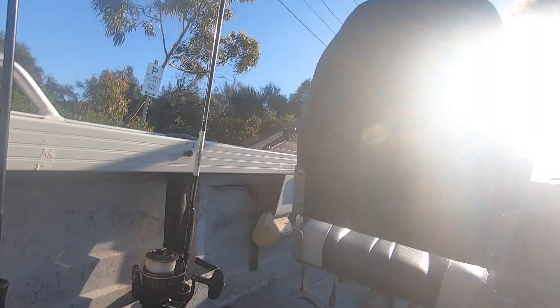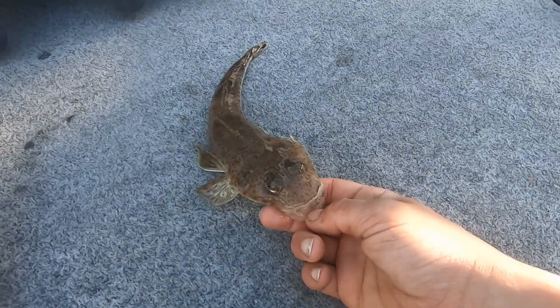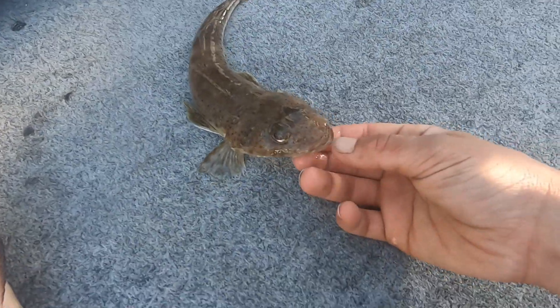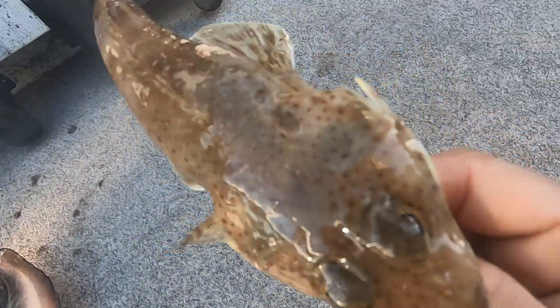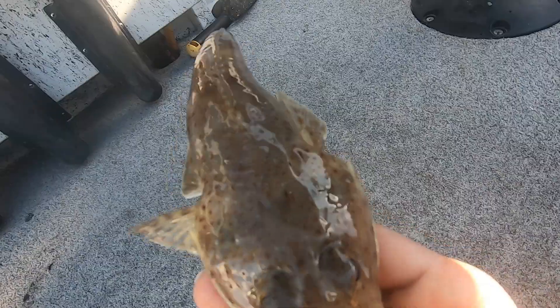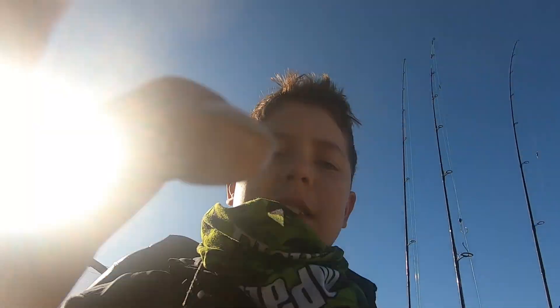So today we caught one rock cod, thirty centimeters, and one flathead thirty-four centimeters. The funny thing about flathead is they have these spikes - they have venom in them. It doesn't really hurt a human, it won't kill you, but it gives you a nasty sting. Just a fun fact about flatties. Hope you enjoyed today's video and see you next time.